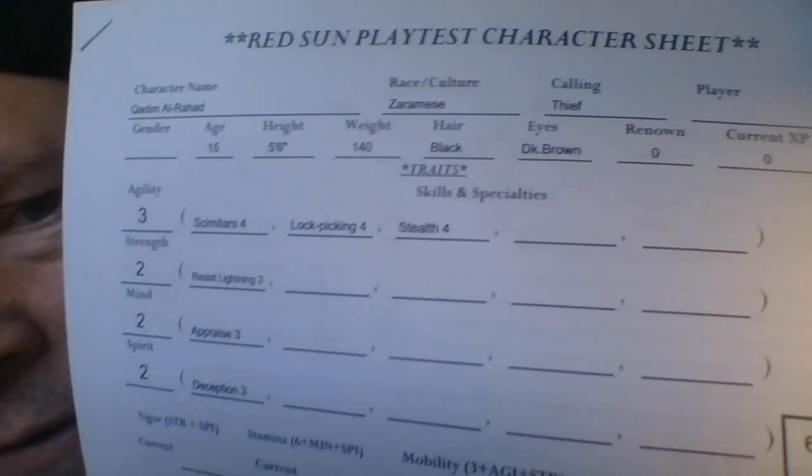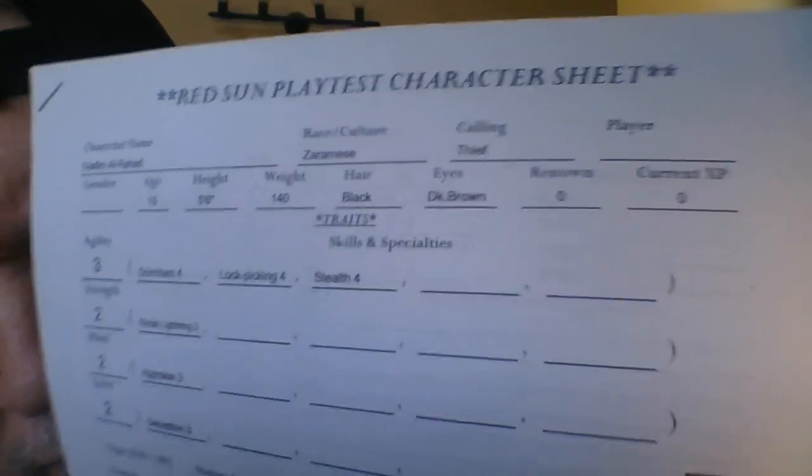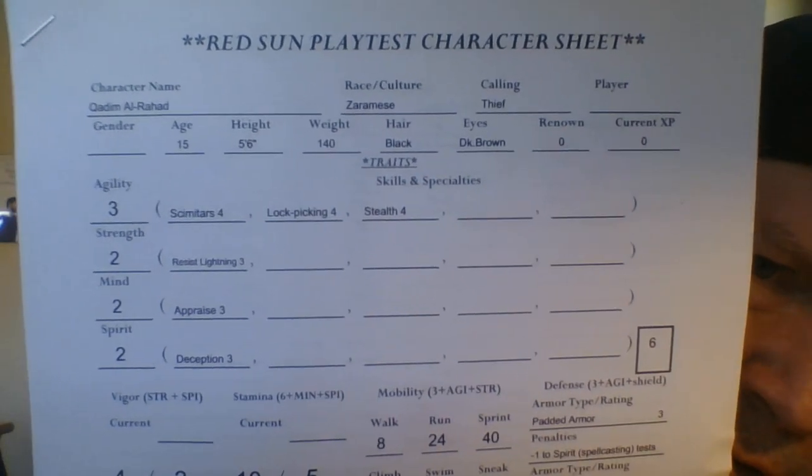Without getting too far into talents, the only reason I went directly to them is because they do relate to your race and calling. Going back to the top, then you fill out your basic descriptive information, like eye color and hair color and all that stuff.